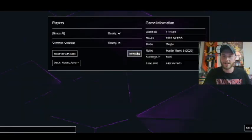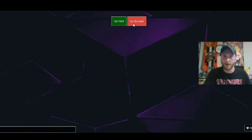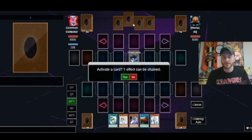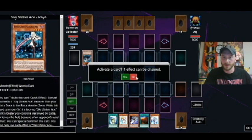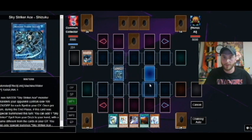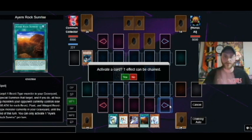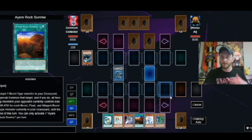We're just going to go back to the Nexus AI, because I like how the flow of the duels go a little bit better — obviously they don't take as long. So we're going up against a Sky Striker build here. I'm not sure I really want to chain — sometimes it's hard to tell when you want to use your Effect Veilers, because overall I like keeping as many cards in my hand as I can.